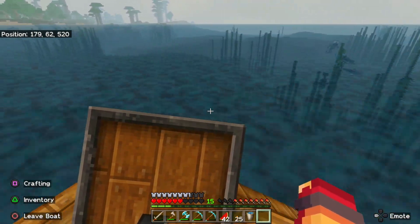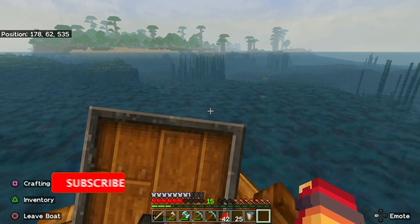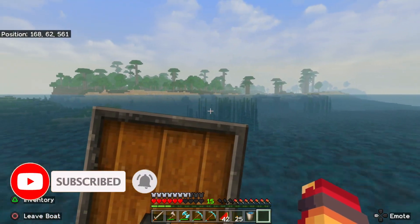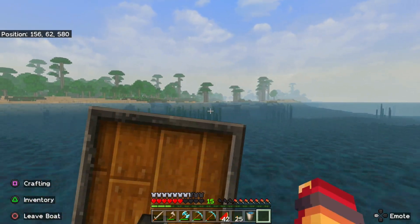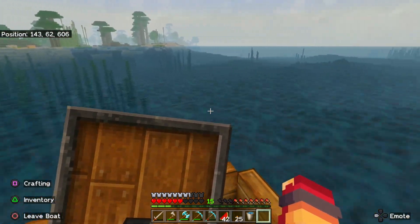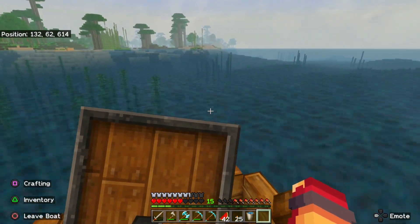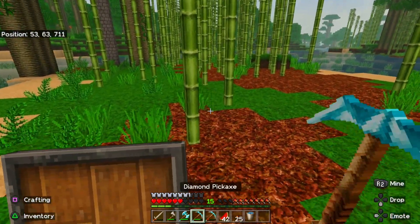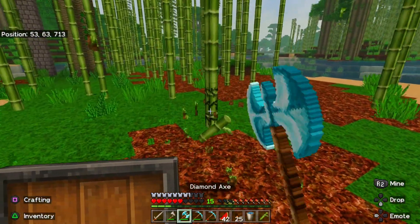As soon as we are there I will start collecting some bamboo when I see it. Bamboo was over this way I remember, so let's go over here, get some wood, get a crafting table. Alright, here we are — I have a diamond axe so this should be pretty easy.